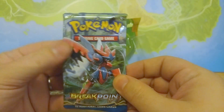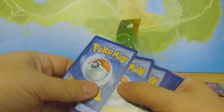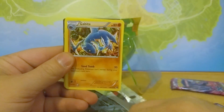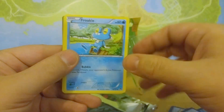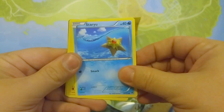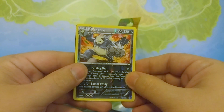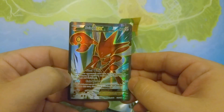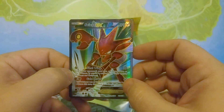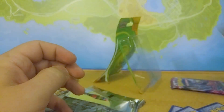Next up we'll open up our Breakpoint. All right, we've got Slowbro, Gabite, Lapras, Froakie, Ferro Seed, Electabuzz, Staryu, Blitzel, a Reverse Holographic Pangoro, and Scizor EX. Another lovely Full Art EX — been pulling quite a few of these recently and I'm happy to see them. They're just such beautiful cards with lovely textures. It's really nice to capture those.